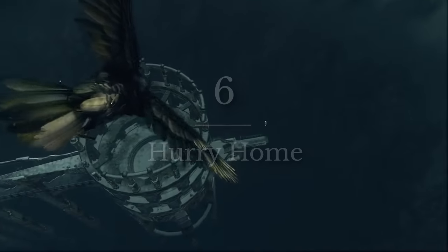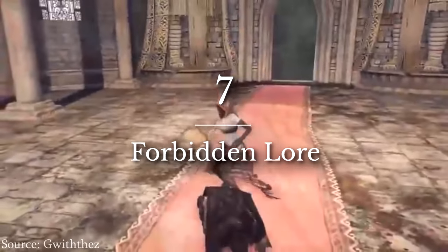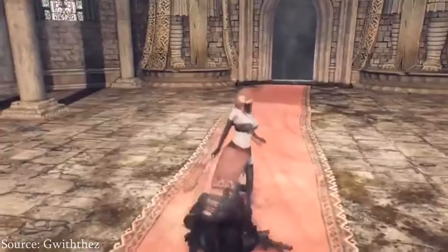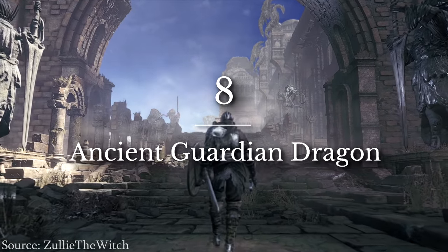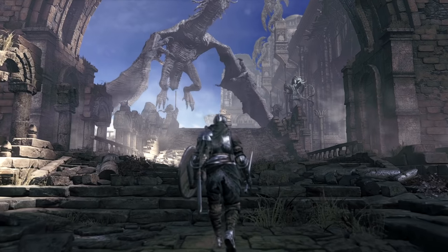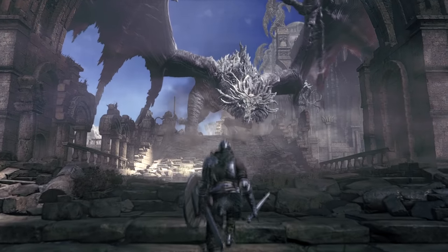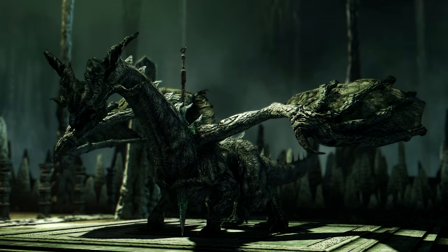Moving over to Dark Souls, at one point there was a cutscene that had a giant crow take you away from the Painted World, instead of you plunging down from the plank. It's unclear whether the crow would take you out of the painting or just to a different part of it. Speaking of cut animations — Desert Sorceresses once had a very interesting grab attack, but they actually had to cut it because players kept getting hit on purpose. Most of the dragons we fight in the Souls series are more accurately Wyverns, as they walk on two hind legs, signifying a more common modern breed, while quadrupedal dragons are usually ancient dragons instead, like the Gaping Dragon, Sif, and Medea.